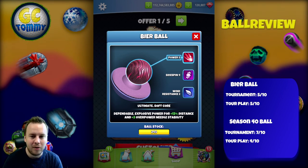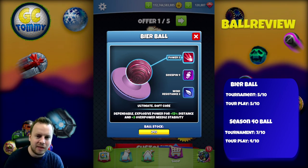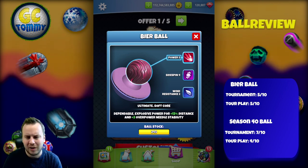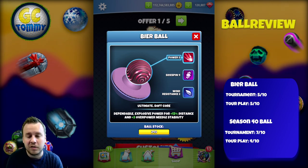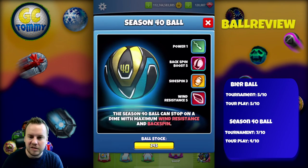Plus 2 overpower needle stability is definitely okay for a ball used in overpower situations. The downside is obviously the wind 2 — having wind 2 puts this ball together with many other types of balls. The side spin 4 combined with power 5 is where it stands out, but in tour play a wind 2 ball with power 5 — I'm not really sure if that's going to be that useful. I'm very much on the fence on how to rate this ball.